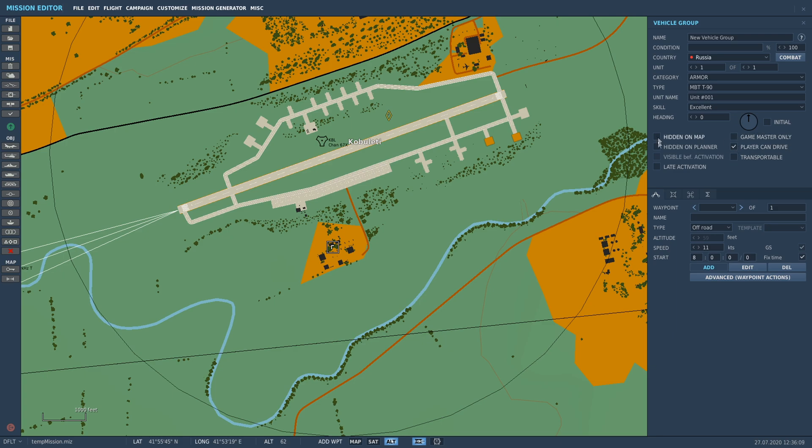Hidden on the Map and Hidden on Planner - if you check those it will hide the unit on the F10 map. Late Activation is for triggers, which we haven't covered yet. Game Master Only is if you put a Game Master slot in. Transportable - if you click that it means you can pick it up with a helicopter and sling load it.